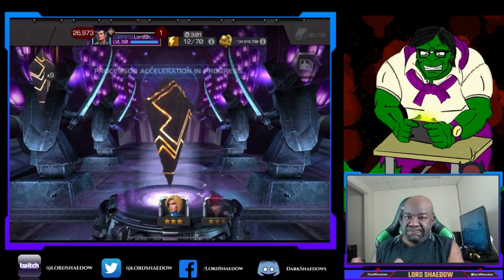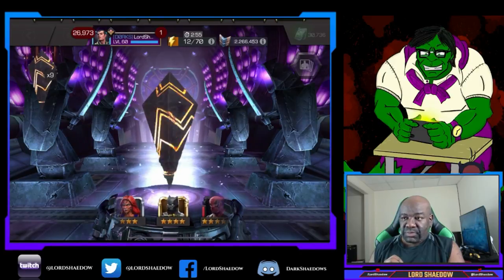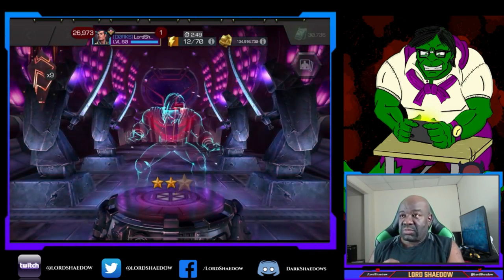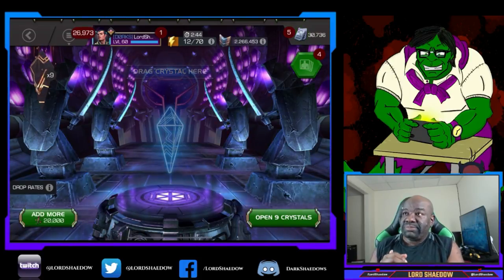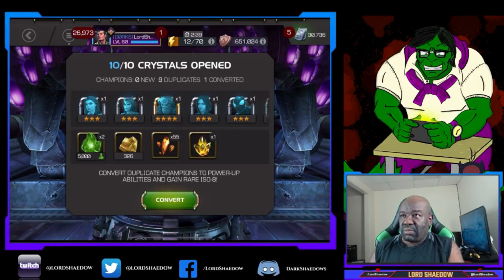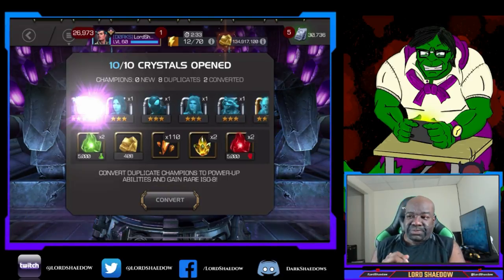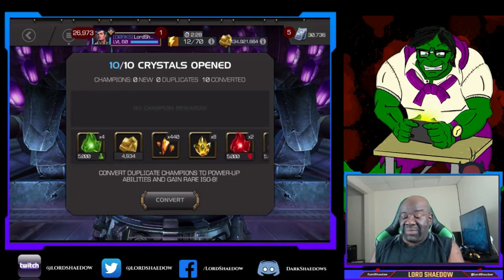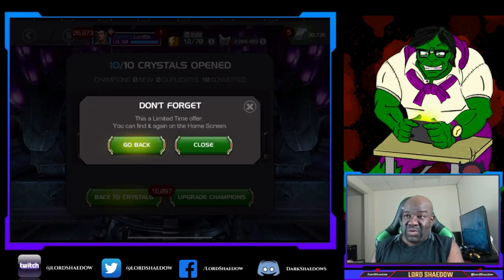Let's spin one and pop the other ones. The best I can hope for out of these would be a 5-star, but we're going to get 3-stars — that's pretty much what we're going to get. We got two 4-stars. Not too bad. Not expecting a whole lot; there's not that many 5-stars I don't have, and none of the ones I don't have do I really want — like Terax, don't really want him.